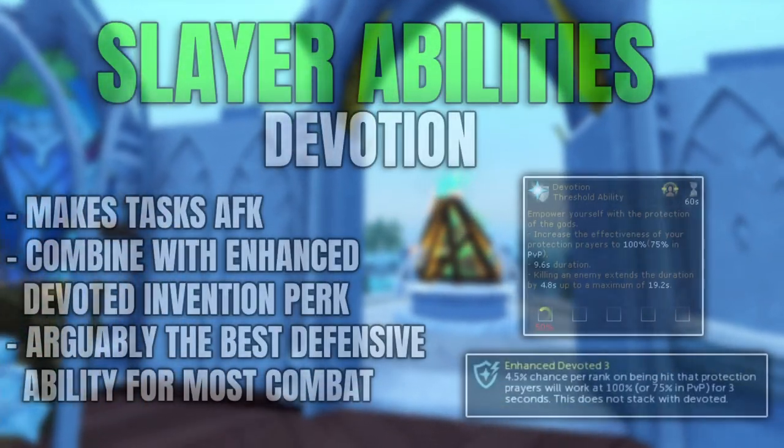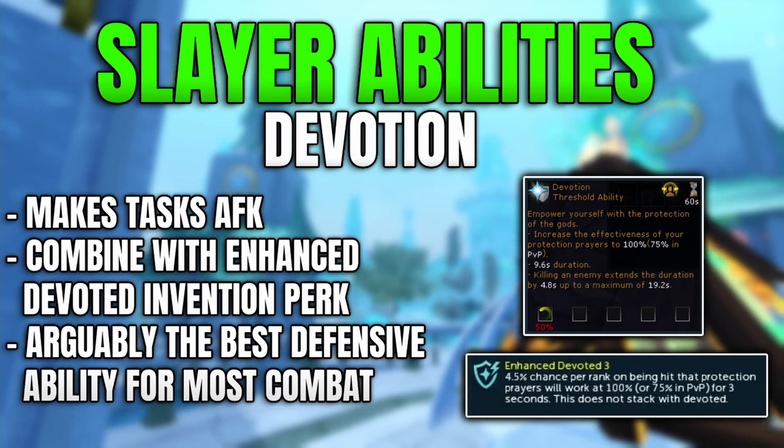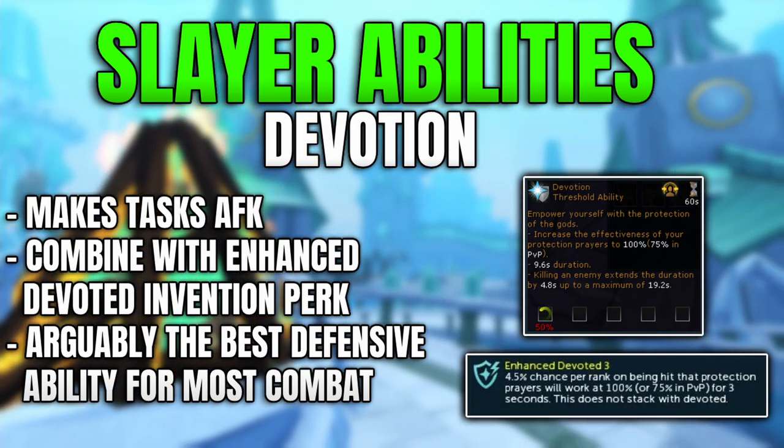The second Slayer ability — which could also be categorized as a PVM ability — is Devotion. Devotion essentially allows you to have 100% effectiveness of your protection prayers, including protection from melee, range, and magic. During the period at which this is active, you can essentially be removed completely from taking damage — you only take one damage per single hit.